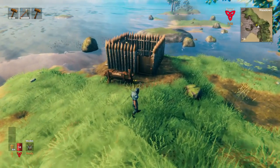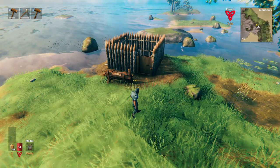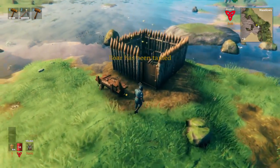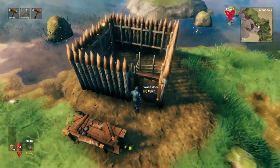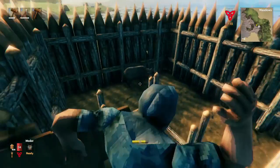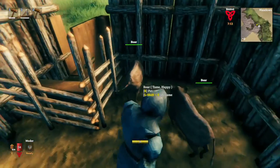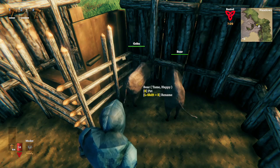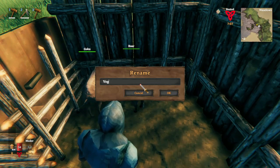Eventually, once you've been around your base long enough, you'll get a message saying that the boar has been tamed. It looks just like this, and a whole bunch of hearts will come out of the boars. From that point, they won't try and kill you anymore. You can also go up to them and name them things — I like naming them after anime characters like Goku and Vegeta.